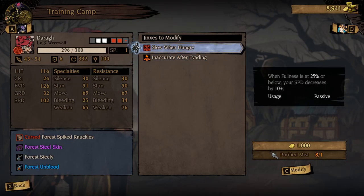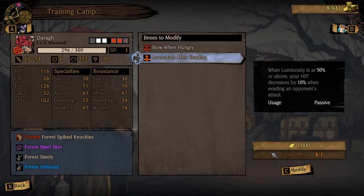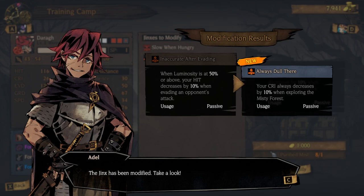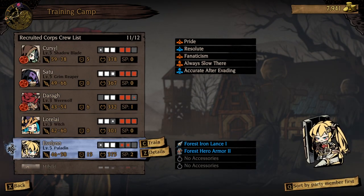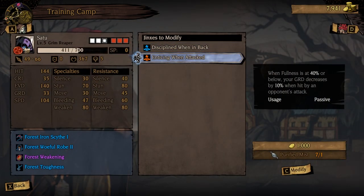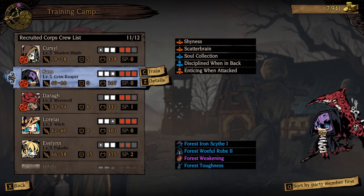For Dura, this new one — Slow and Hungry — looks different because it's from a cursed item, so you can't really do anything about that. When Luminosity is at 50% or above, your hit decreases by 10% when evading an opponent's attack — we're going to get rid of this because your Luminosity is very frequently above 50% since you're touching those glowflowers all the time. Your quit always decreases by 10% when exploring the Misty Forest — annoying, but not awful. When fullness is at 40% or below, your guard decreases by 10% when hit by an opponent's attack — we can keep that. Purified Mist is a scarce resource, and each retrain is 1,000 gold, so always only get rid of the jinxes that will really screw you over.